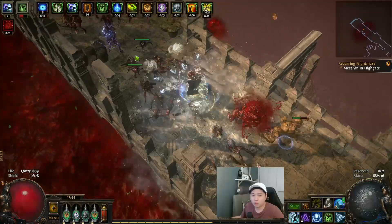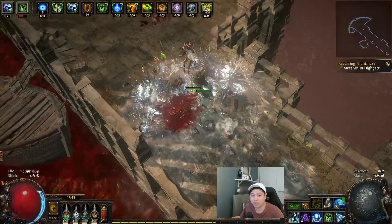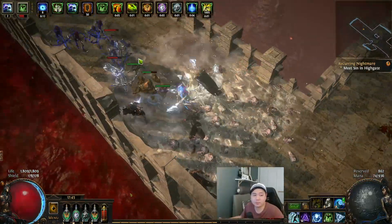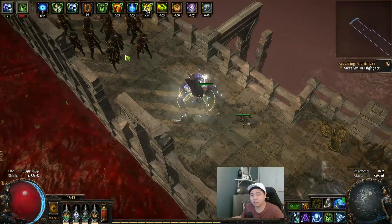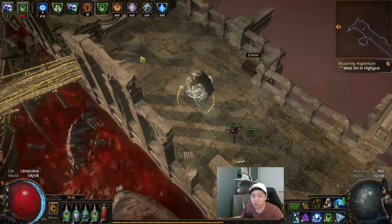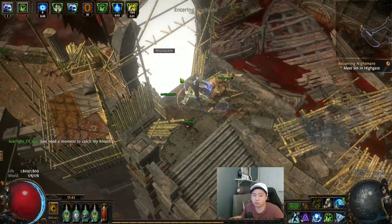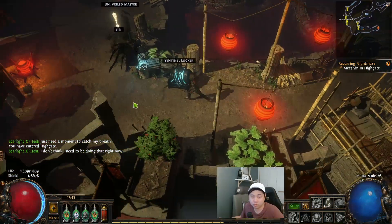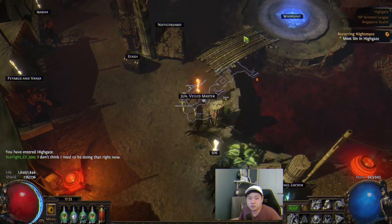Once you reach Act 9, keep every single rare unidentified item — do not identify it at this point, it's very useless to identify and try to get good stuff. I'd rather save all items and do the chaos recipe. Your chaos recipe is going to carry you all the way until your low budget is complete. Once you complete your low budget, you don't need to do anything else.